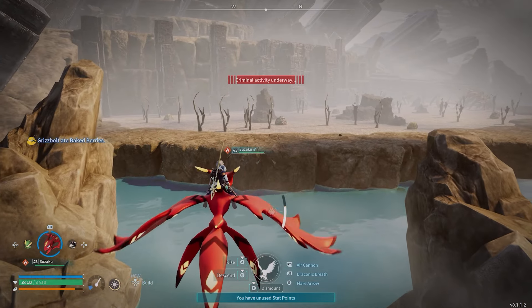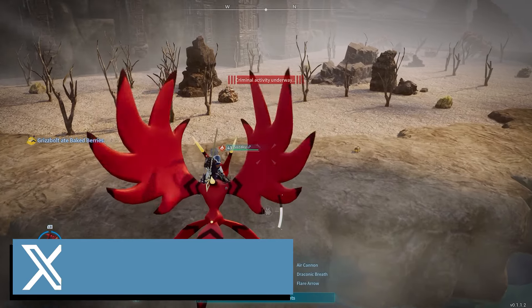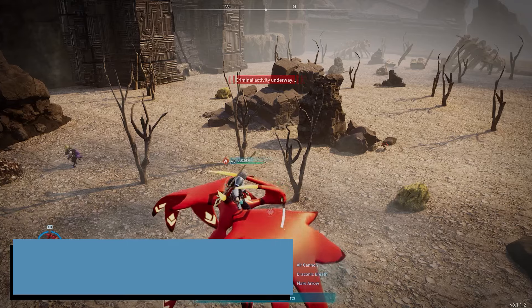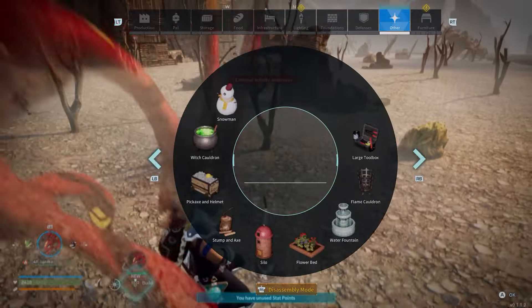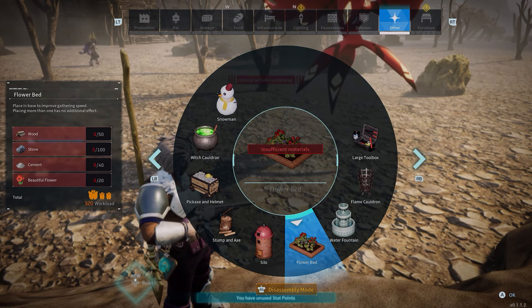What's up guys, it's Smith here from GamesHeroes.com. I've got a quick guide for you today in Pal World on where you can farm yourself beautiful flowers. These aren't used too often — there are a couple of late game recipes you're going to use these for. What I'm trying to build them for is the flower bed to increase the gathering speed of my pals in my base.